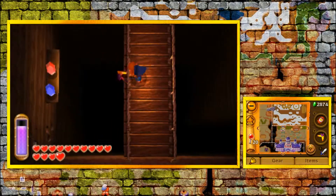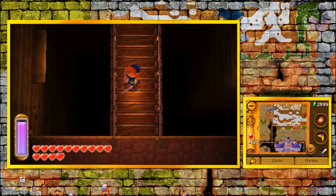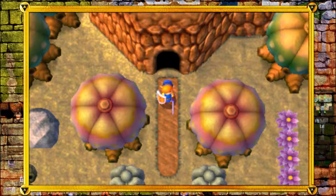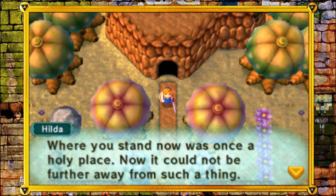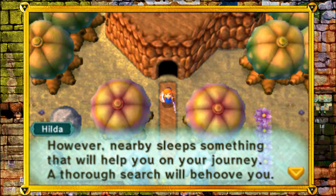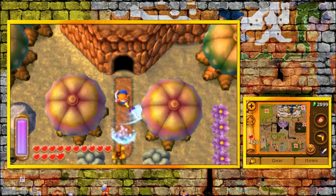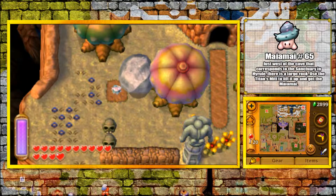There's a particular item that we're here for, and it's actually another piece of Master Ore. Master Ore helps us upgrade our Master Sword, and once you get two pieces you can upgrade it — so that's what we're here for, more attack power. First thing over here, underneath this rock is Mai Mai 65. There's a gang of those things trying to get me. This part of Lorule is actually one of the smaller ones.